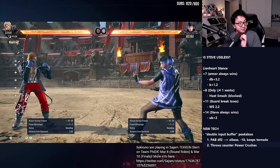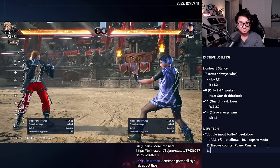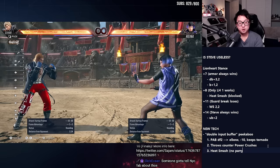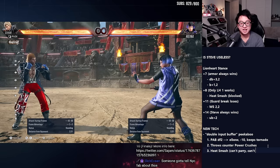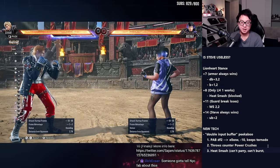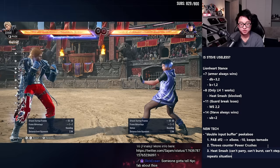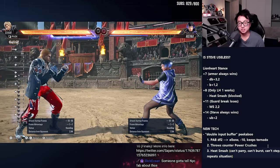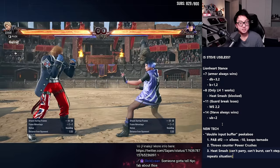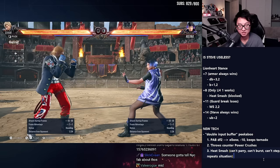He's talking about the heat smash — which can't be parried, can't burst using the heat burst which is like enhanced armor, can't step, repeats the situation. This is really, really good. So he can go peekaboo and then do the heat smash out of it. And then it was the punch parry — Tekken players call it sabaki.